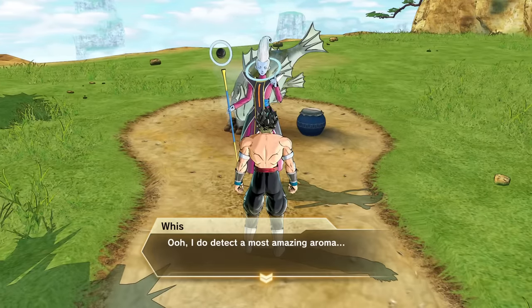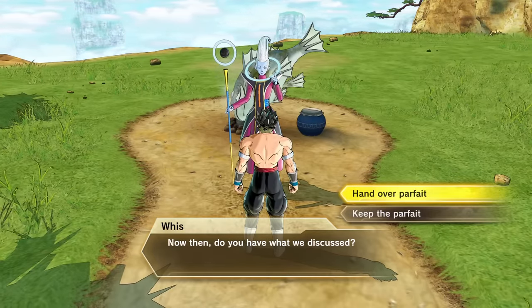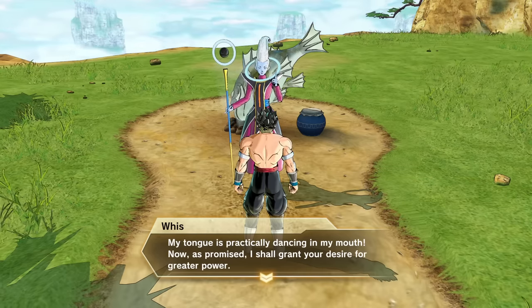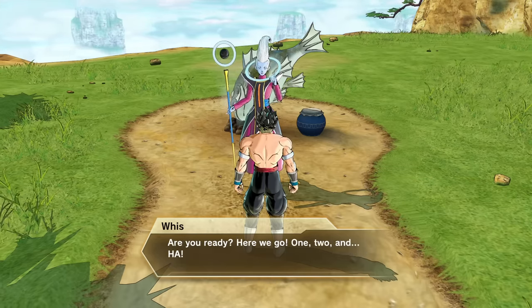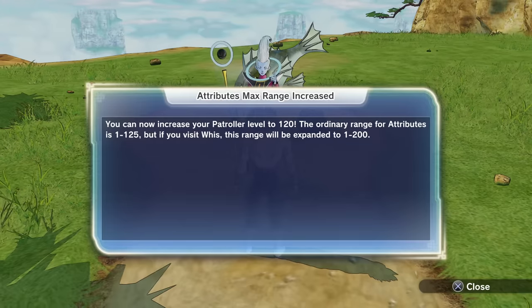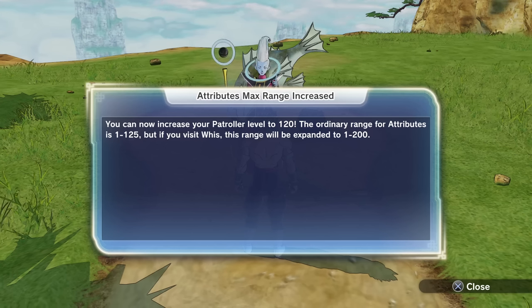Alright, let's see what he says. Whis: 'Oh, I do detect a most amazing aroma. Do you have what we discussed? Hand over the parfait. Now as promised I shall grant your desire for greater power. Are you ready? Here we go.' Attributes max range increased — you can now increase your patroller level to 120. The ordinary range for attributes is 1 through 125, but if you visit Whis this range will be expanded to 1 through 200.